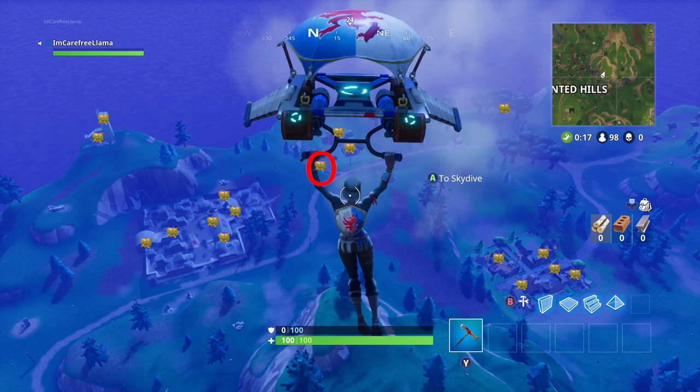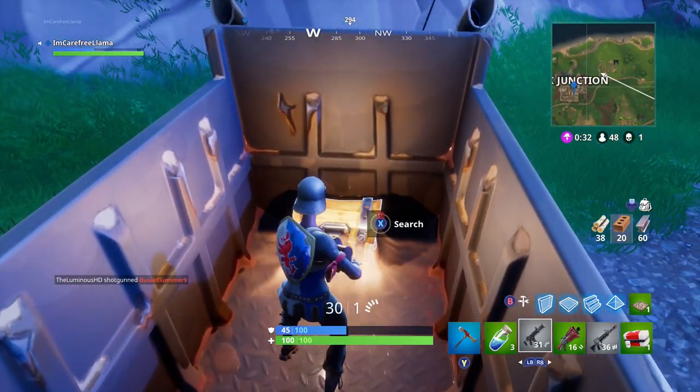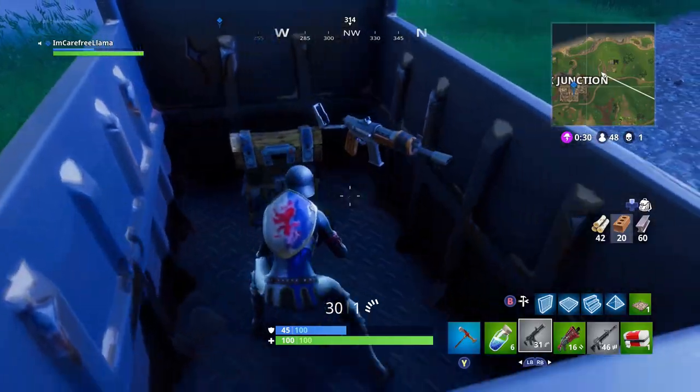Next, head off to the northeast part of the map and you'll actually see a truck outside of a two-story house. In the bed of the truck, you will find a chest.